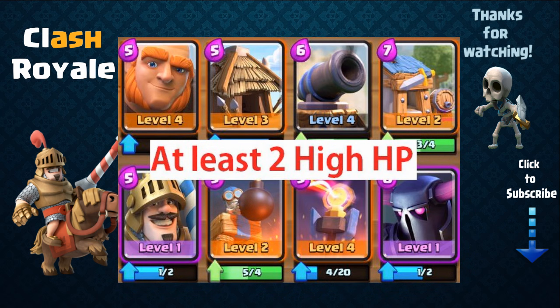Next you're gonna need at least two high HP cards — either a troop or defense with at least 1000 hit points. Having cards with high HP is necessary to soak damage from splash damaging threats. Some examples of high HP cards include the giant, prince, goblin hut, bomb tower, barbarian hut, P.E.K.K.A, giant skeleton, golem, cannon, X-bow, or infernal tower.